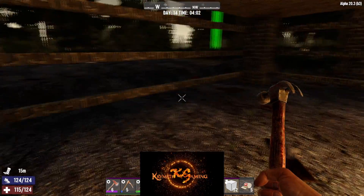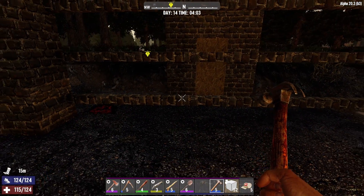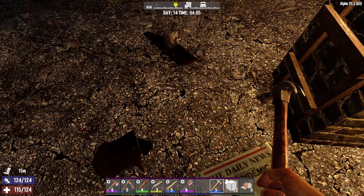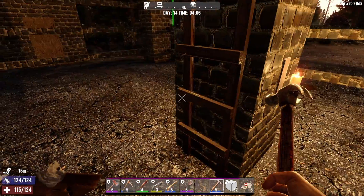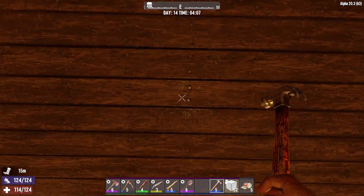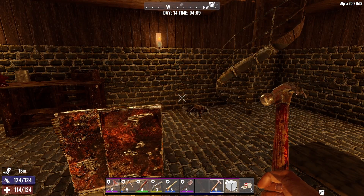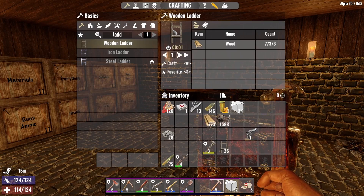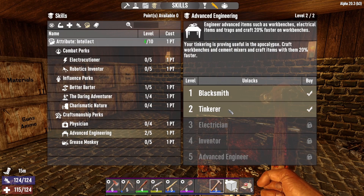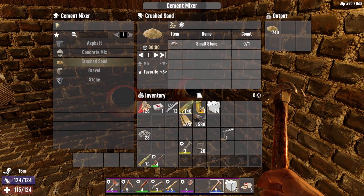Welcome back everyone to another episode of Seven Days to Die. It has actually been a day - I did a recording and it did not turn out well, unfortunately that footage was lost. Not much happened. As you can see in the bottom left I have a broken foot, it has been somewhat fixed. I got three levels last episode and put all of them into Science so I could start getting the cement mixers - and voila, here they are. I made two cement mixers.